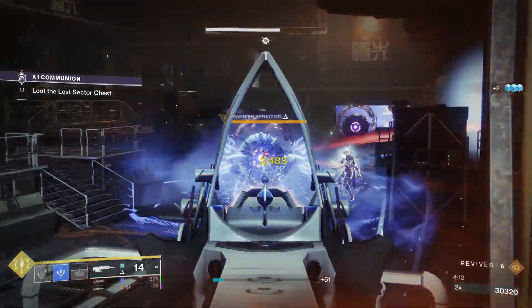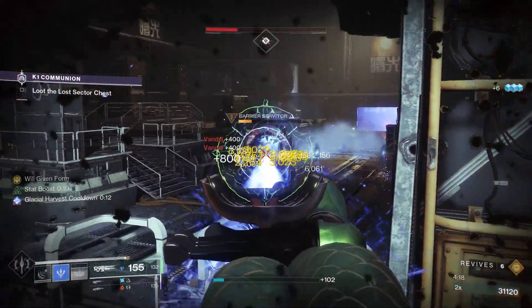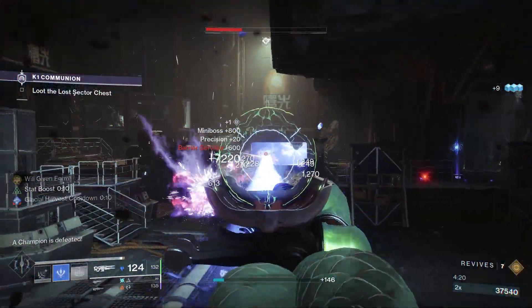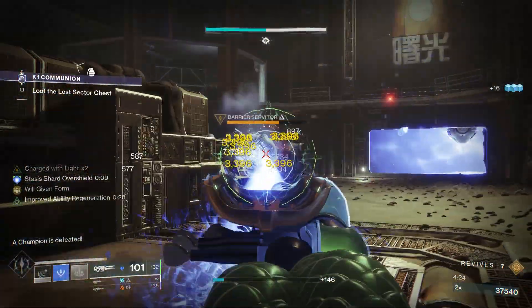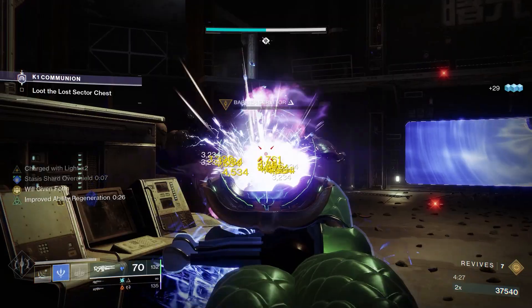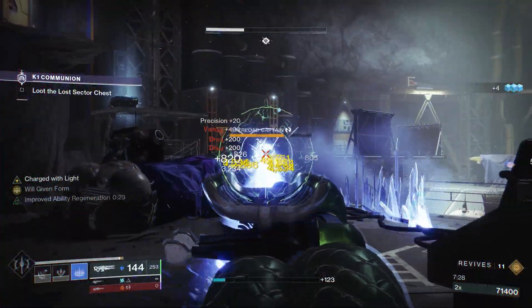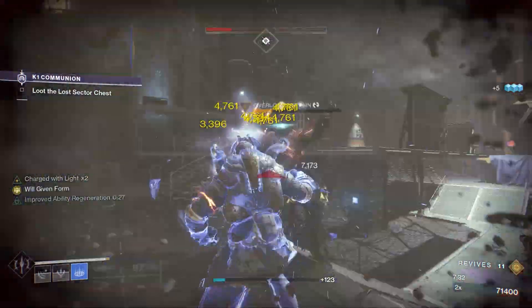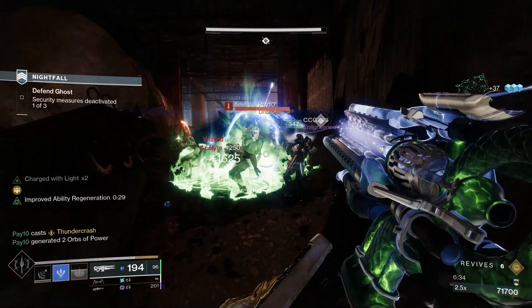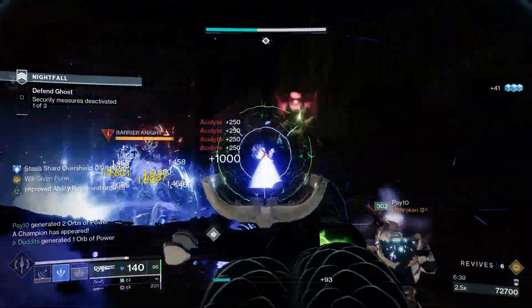One of the main features for me with Aegis Scepter personally is being able to deal with barrier champions and overload champions. Against barrier champions especially, you do not need anti-barrier once you've got this going — it'll just keep freezing and freezing. It's absolutely insane for add clearance on top of that as well.